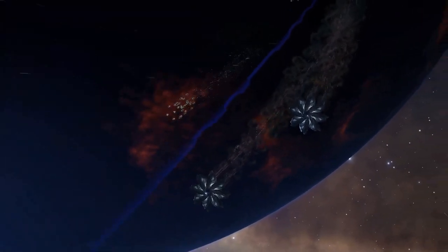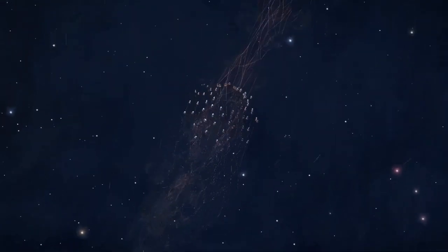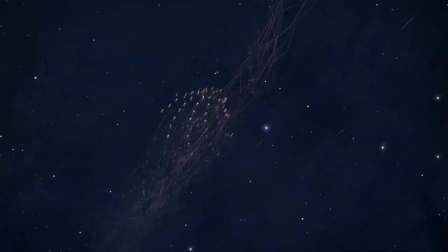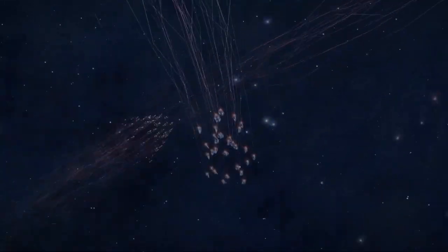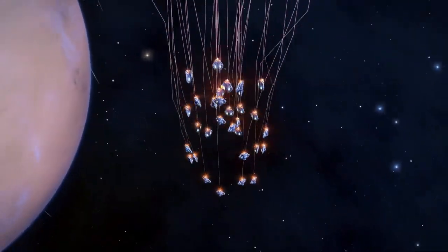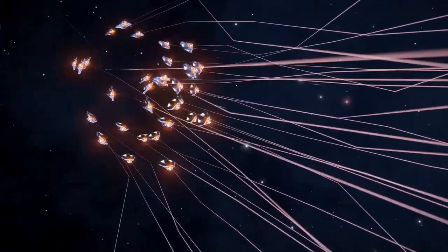If a heart is not destroyed within a certain time from the previous one, the Thargoid will enter an enraged state. Here it will immediately replace its swarm if the current swarm is destroyed, and the entire swarm will become suicide missiles if they become agitated.